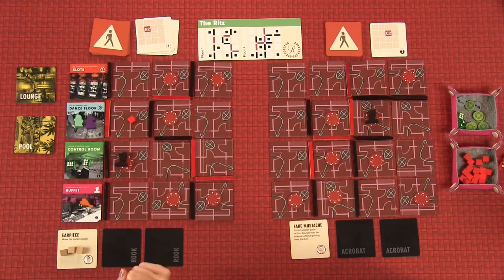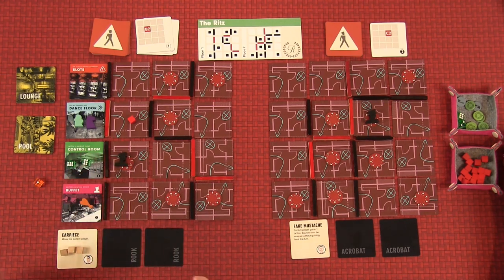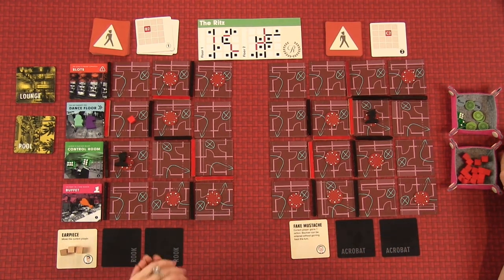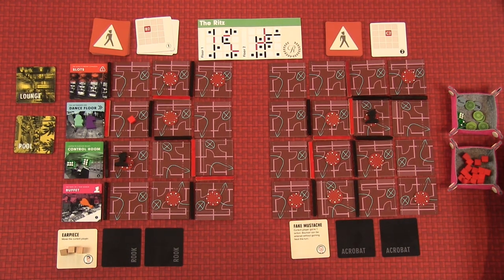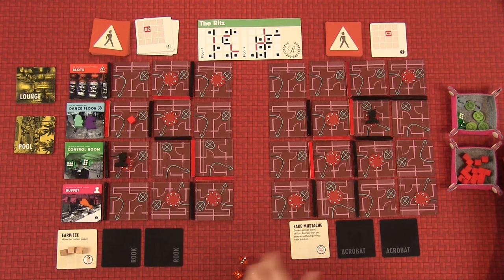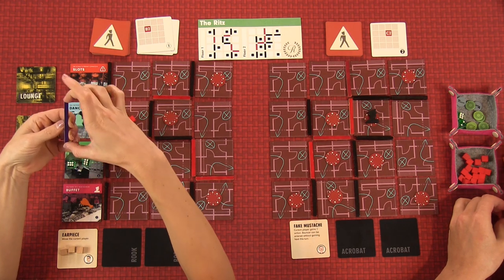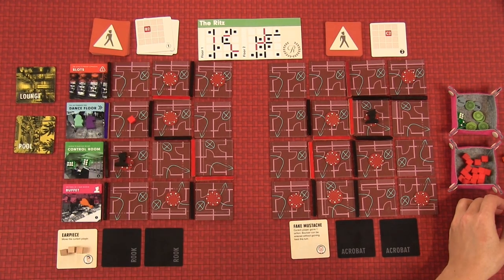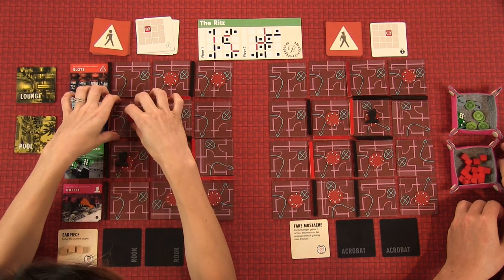For my first action, I'll try to unlock this door. You get one die and need a four, five, or six. I rolled a one. Spending an extra action gives two dice — failed again. Spend another action for three dice. It just gets easier and easier. And finally a four — that unlocks the door! That's three actions. Oh, that's very scary. I'll peek at it rather than go in since the guard is heading there.